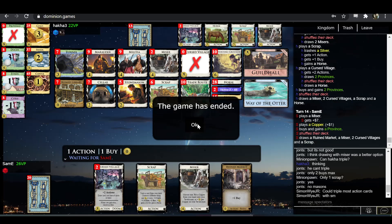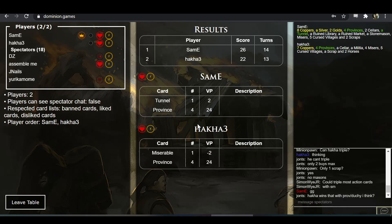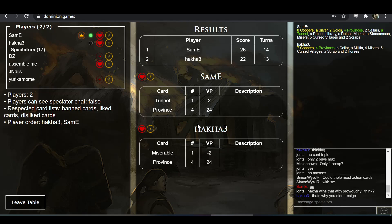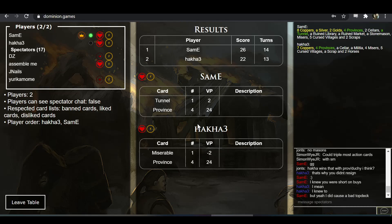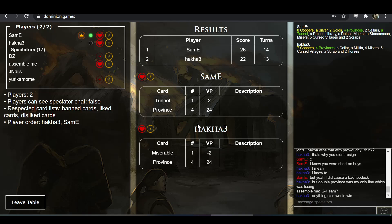I think Hakka actually had a pretty reasonable play here — Hakka correctly identified that Sam-E's hand was a dud, but didn't realize that even a dud hand here is actually still a single province for Sam-E. Playing around it slightly better would have been better — like province, duchy, and then playing a double province next turn. Yeah, Hakka did manage to choose the one worst losing line; single province and anything would win.